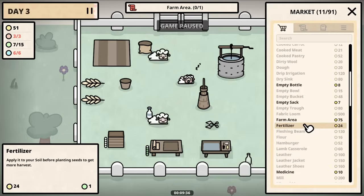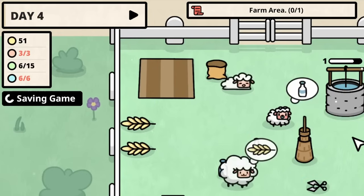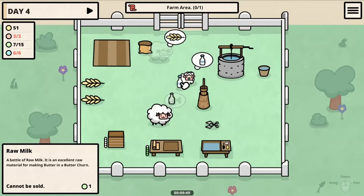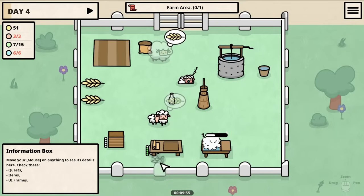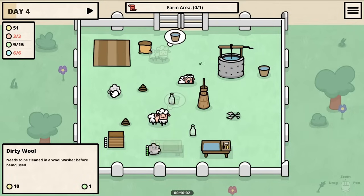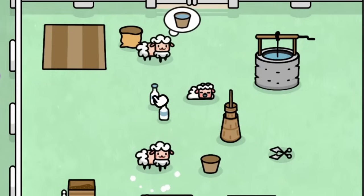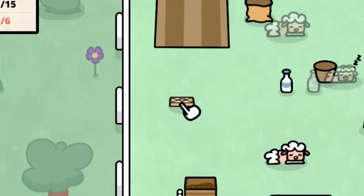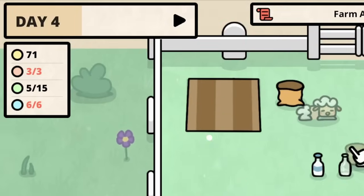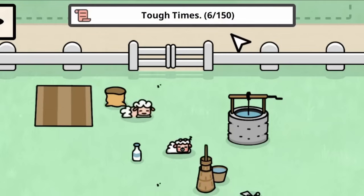We're going to need to increase the farm area — that costs 75 coins — but we'll move on to the next day because we have a better opportunity to make money. The baby only needs raw milk to be satisfied. We have two empty bottles, so let's save one for the baby and turn the other into butter. When we package and sell this little bit of butter we actually have enough for the farm area — let's quickly get that. Oh yes, so much more area!